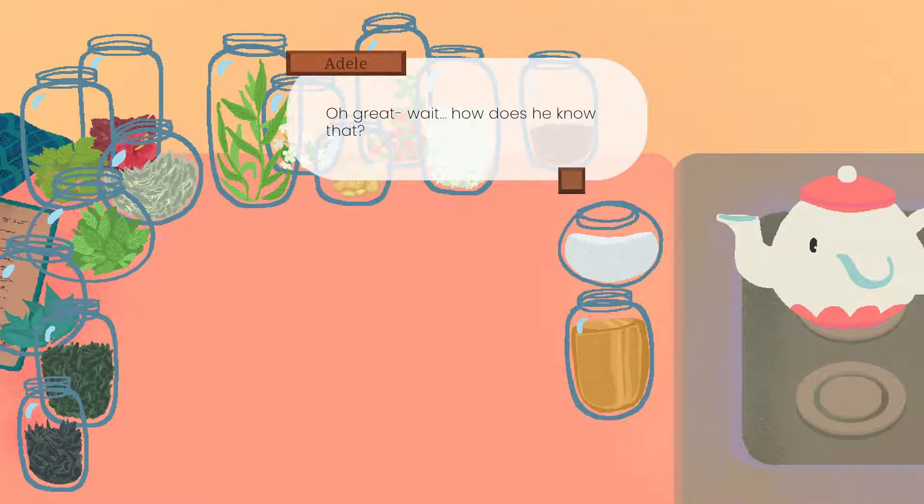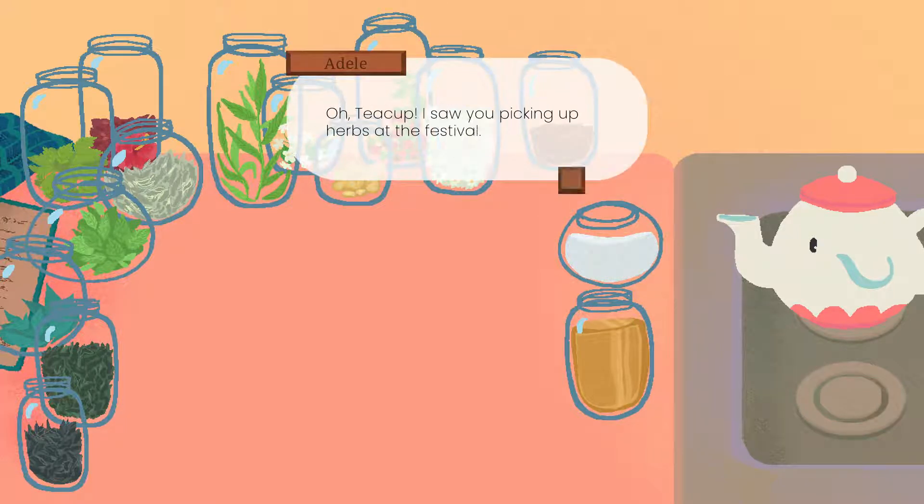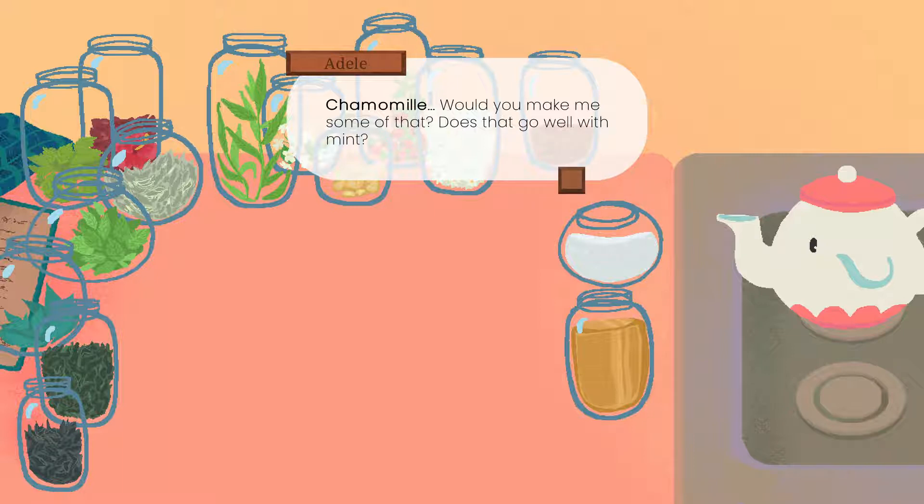The mayor said the beach will probably be empty because it's gonna be cloudy. Oh great. Wait, how does he know that? I have no idea. He is a mysterious mayor. Did you hear about the kite contest winner? It was Johnny Juggles. Teacup, I saw you picking up herbs at the festival. Chamomile — would you make me some of that? Does that go well with mint? Yes, it does. Then give me some of that too. And with honey, please. Thank you, teacup.